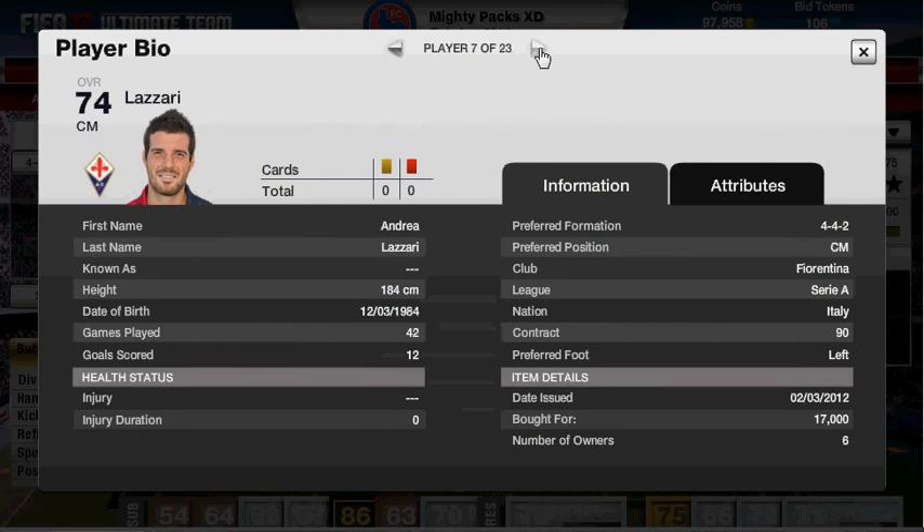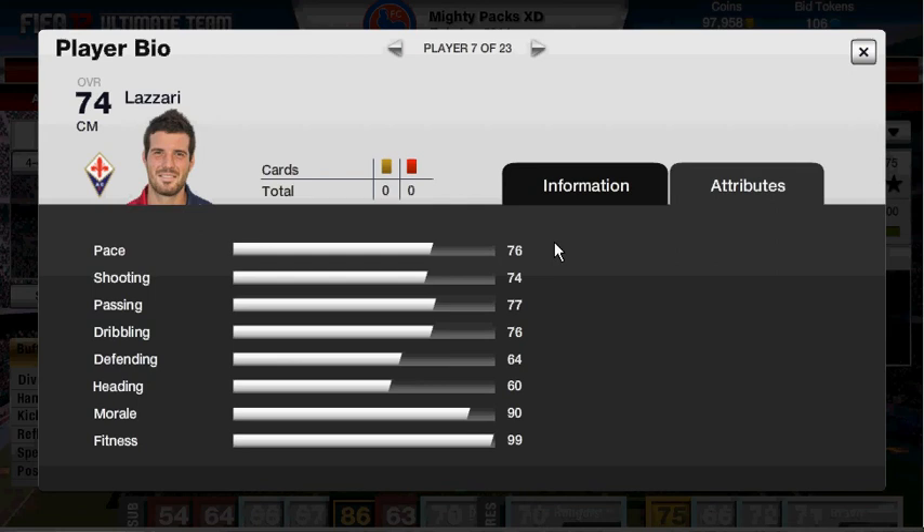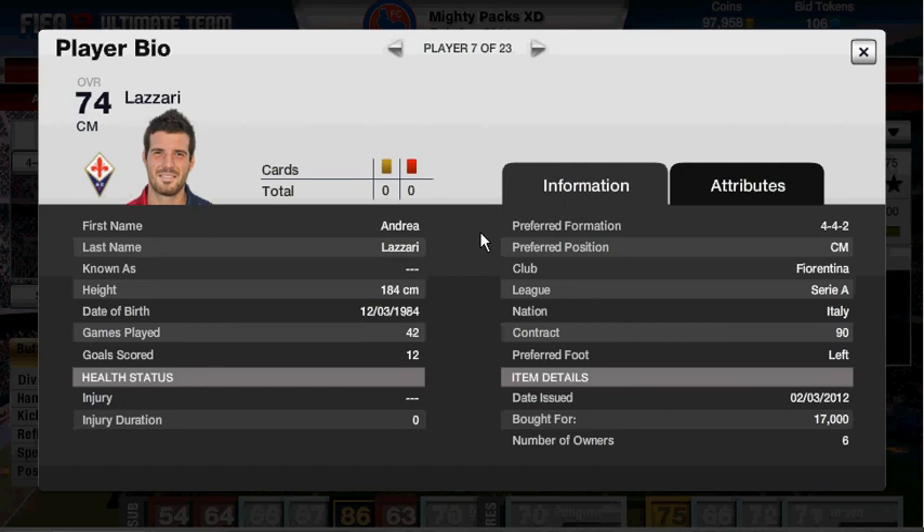Onto the centre mid, we've got Wazzari — we've probably all heard the hype about him. I wouldn't pay 17k for him, but I'd pay about 5 to 8k. He's pretty solid — stats are rolling in the high 70s, apart from defending and heading. He's a really solid centre mid with 12 goals in 42 games.